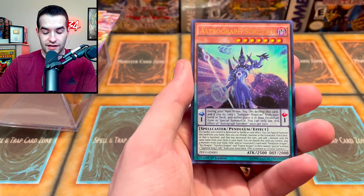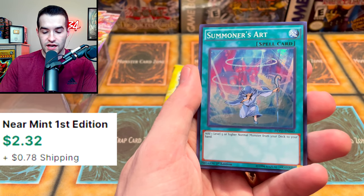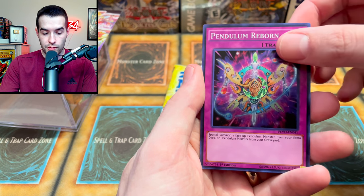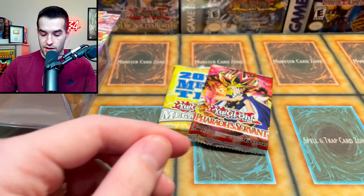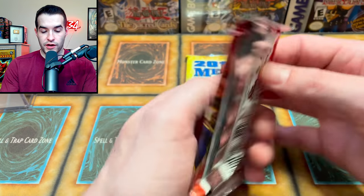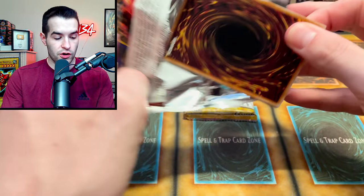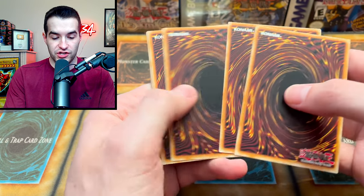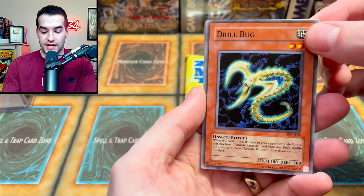Purple Poison Magician. We got Astrograph Sorcerer — I mean, isn't that bad? No, it brought back the one, right. Summoner's Art. Pendulum Reborn. And Rare Metaphors. Bismugier. Not too crazy. Then we have two packs — one Pharaoh's Servant. I think we're gonna go with this guy because it could potentially have a Genzo inside. Watch us call it the worst packs ever and then pull Genzo out of one of them — that would be kind of funny actually. It's possible, technically you could do that.